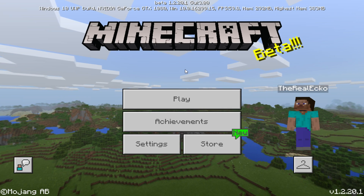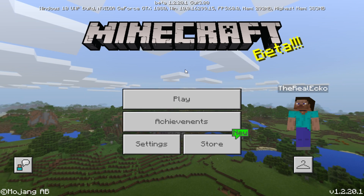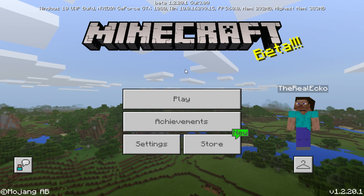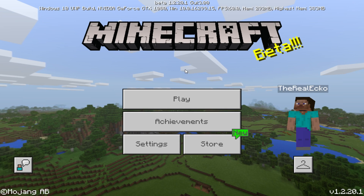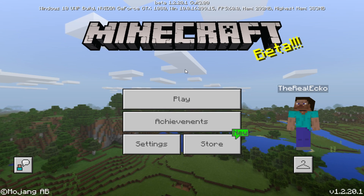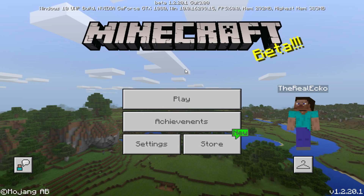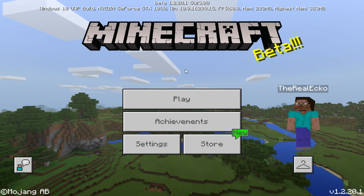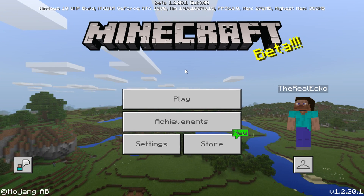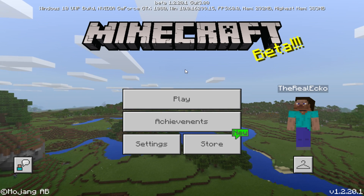Welcome back everyone, my name is Echo. Today in this video we're on the latest beta, which is called beta 1.4 — they skipped 1.3 because of complications. In this latest beta they have added the chemistry update from the education edition. You can make helium balloons which make animals fly, sparklers, underwater TNT, and so much more. This works for Android, Windows 10, and Xbox — very soon it's coming to iOS.